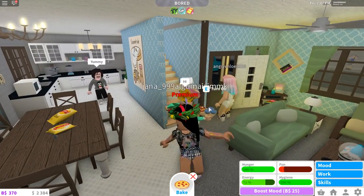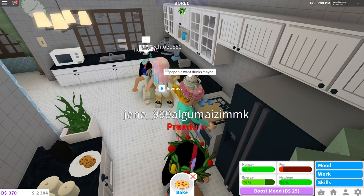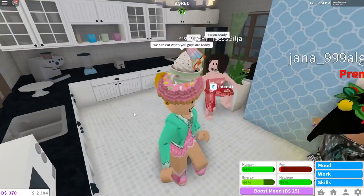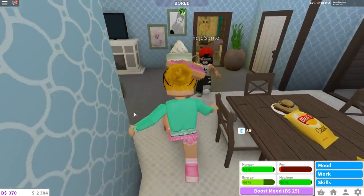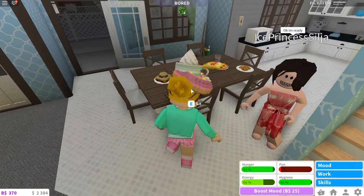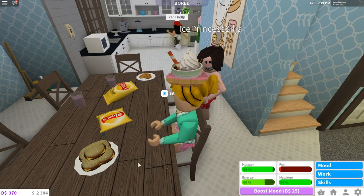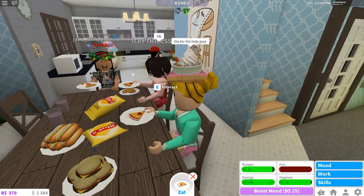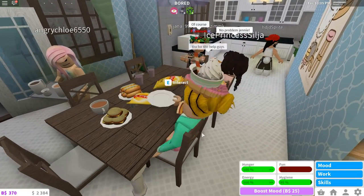I just saw someone say hello — oh, there is someone at the door! Jana asked if she could help with anything, so I said people can have drinks. It looks like we have someone else at the party too. Jana made some cookies, and it looks like Chloe is making some hot dogs — everybody's being very nice! Ice Princess says she is ready and I love her dress. So Chloe made hamburgers, Jana made cookies, I made pizza, and there are chips too. Thanks for the help, guys!